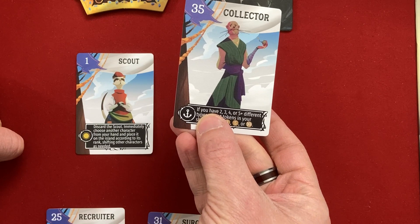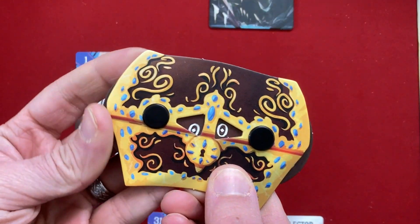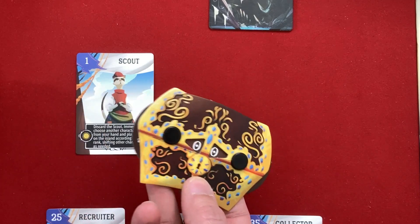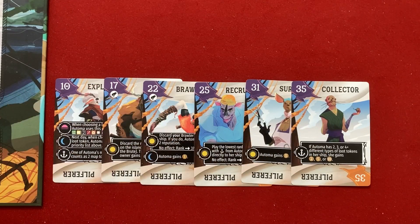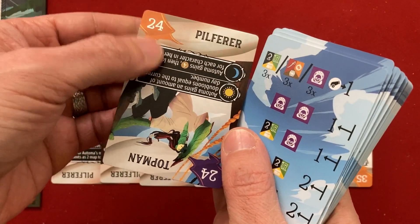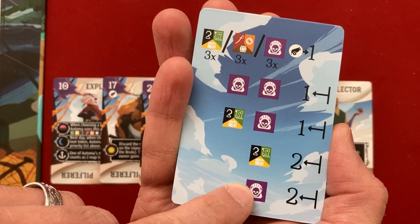If a card has an anchor ability, like the collector, it's end-of-voyage scoring, as long as the person is still around. You have ways to remove crew members from the island or from your ship. At the end of each round you resolve loot abilities and lock money into your treasure chest - once locked in, it's your score. The automa has cards organized left to right by number. On the back of the automa deck are deciding factors. After choosing your card, you pick a random card for the pilferer - they only care about number, just stealing loot.